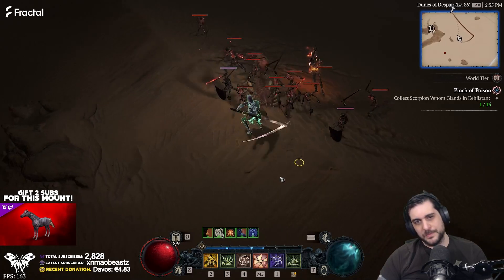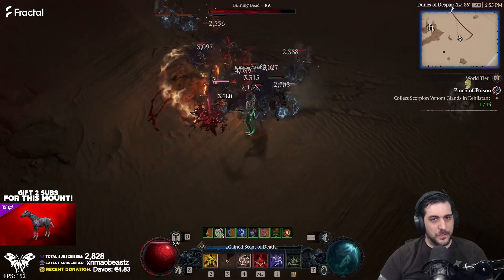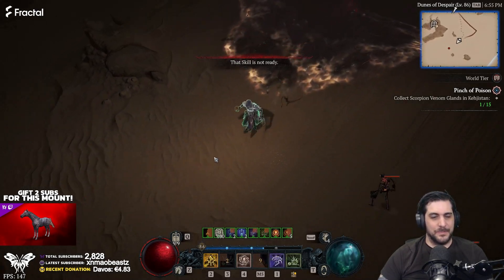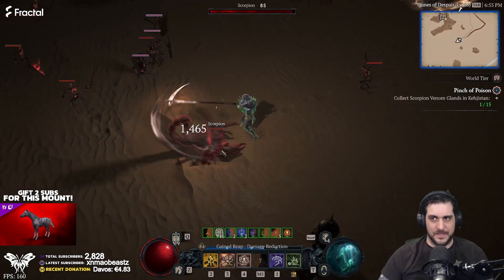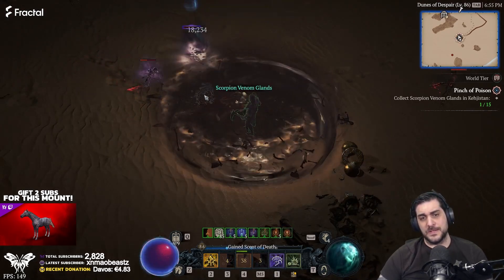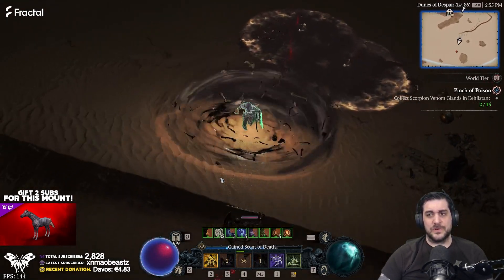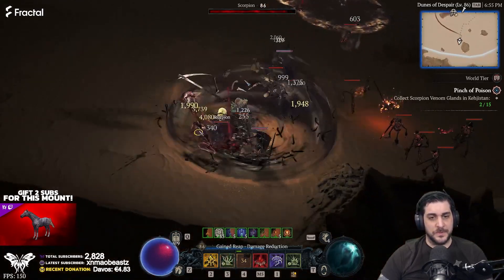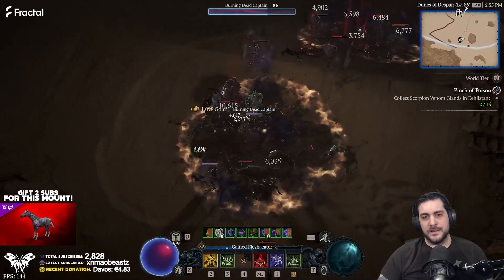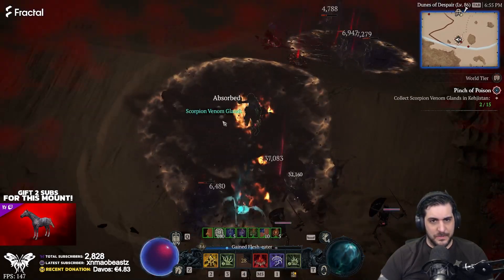Once you're in this area, you'll be looking for the Scorpions. It's a bit annoying because in many other quests they appear in packs, but in this case they're going to be spread out one by one. Really frustrating, and they don't even have a 100% drop chance. I've killed three so far, going for the fourth, and I've only dropped two. This fourth one didn't drop anything either.